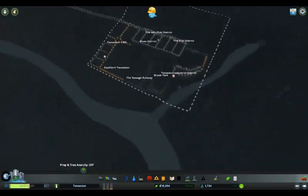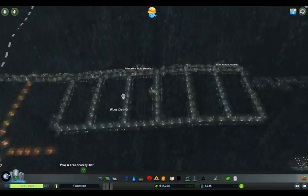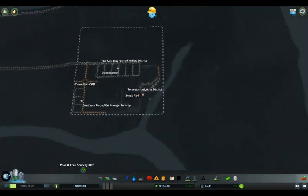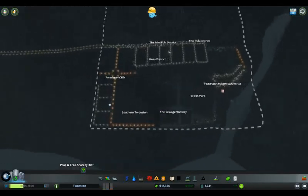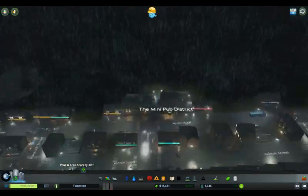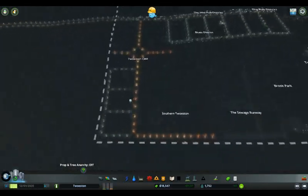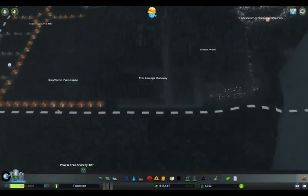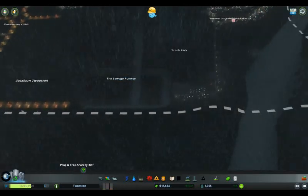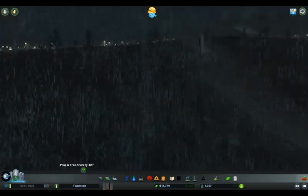Hello guys and welcome to another video. I'm Blues2sgaming and today we're back in Toosten. In our first episode we made some tremendous progress. We've got a district set up - the pub district, the mini pub district, the Blues district, Toosten CBD, Savantouston, Sewage Runway, which is a work of art, and then Brook Park which is just nothing.